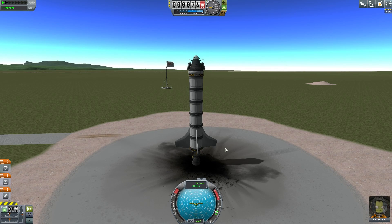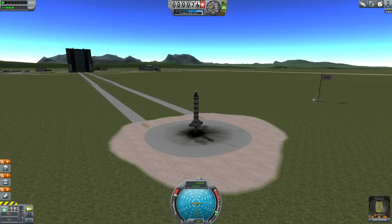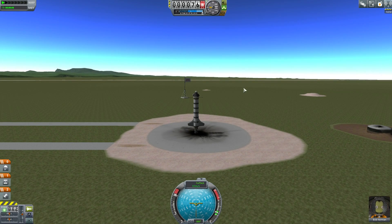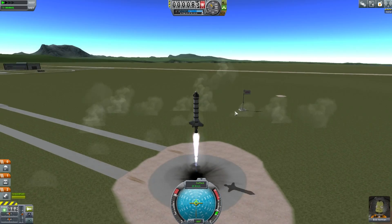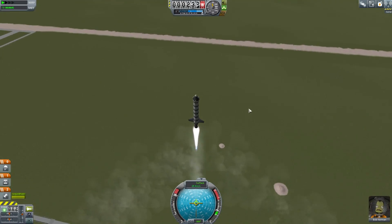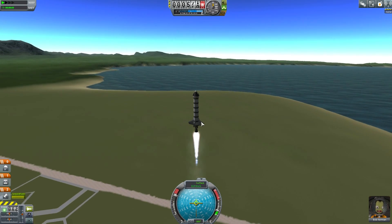To launch, I'm going to go to 100% throttle by pressing the Z key and we're going up. I'm actually going to fly off to the north this time because there's different terrain up that way. We don't want to turn over too much — we want to go more or less straight up. Hit space, and that's us starting to fly upwards. It's keeping us straight.